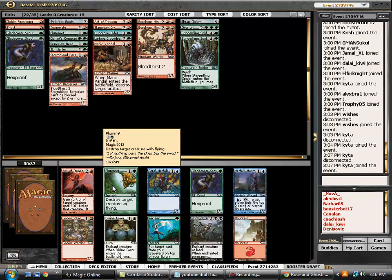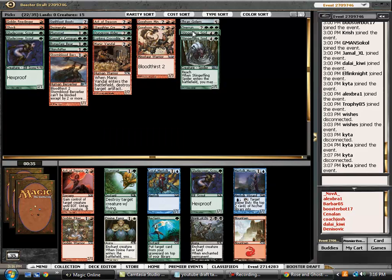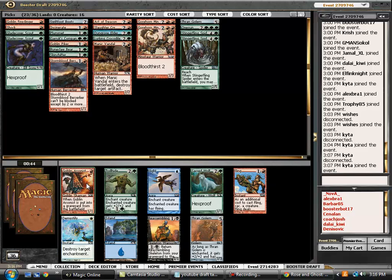Plummet is a great card, however it's sort of redundant — we have one Plummet already and two Stinger Fling Spiders. So I think Piker is the pick here for us. We just want to maximize that early game to push through the damage.